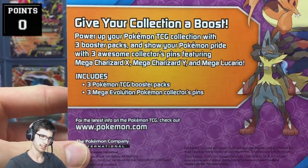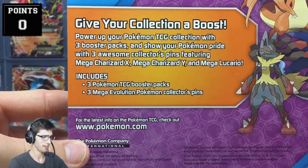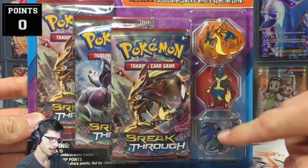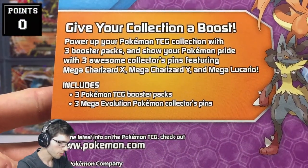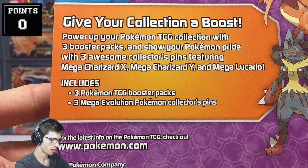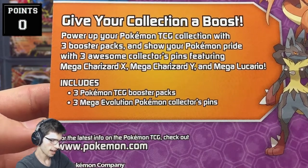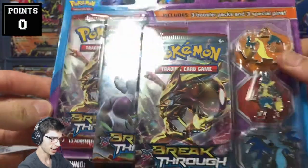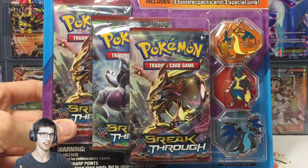Before we get into it, I just want to admire the packaging a little bit. This three-pack blister is actually very expensive — ridiculously expensive — just because you get the extra pins. It says: 'Give your collection a boost. Power up your Pokemon TCG collection with three booster packs and show your Pokemon pride with three awesome collector pins featuring Mega Charizard X, Charizard Y, and Mega Lucario.'